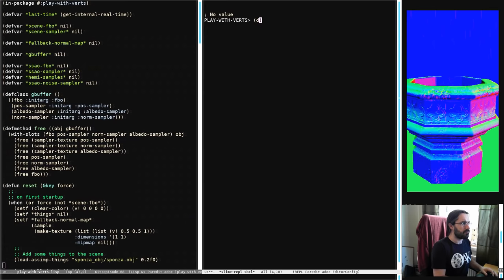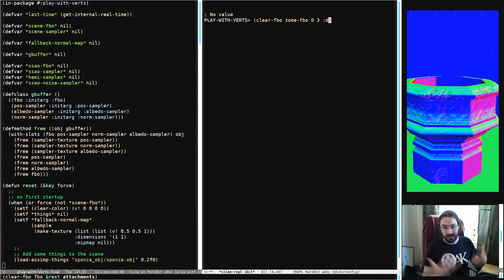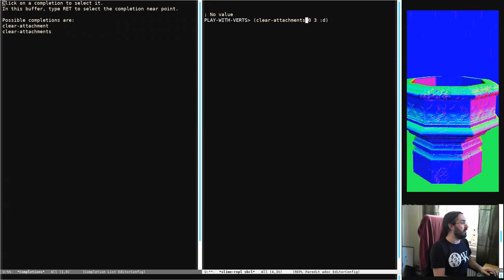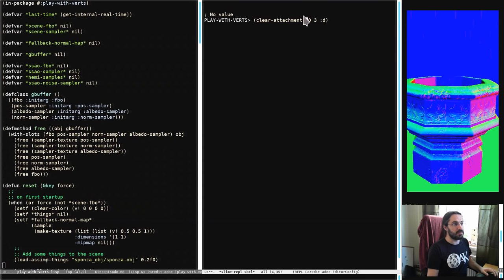We have some fixes around FBOs. When you do an FBO clear now, you pass in an FBO, and now you can also pass in which attachment. So if you have some FBO, you can specify attachment zero, attachment three, and the depth buffer, and it will clear specifically those. It will bind that FBO, clear those, and unbind again. Then you also have clear-attachments, which is very similar, except you only need to specify the attachments — it will clear the attachments of the currently bound FBO.